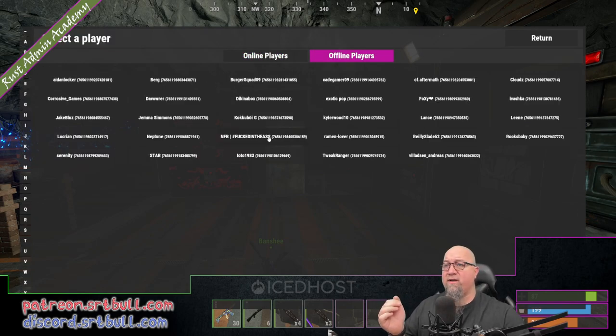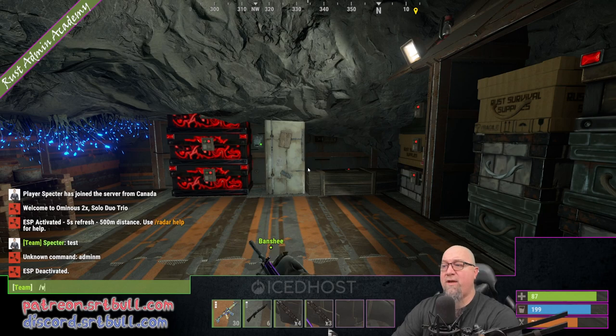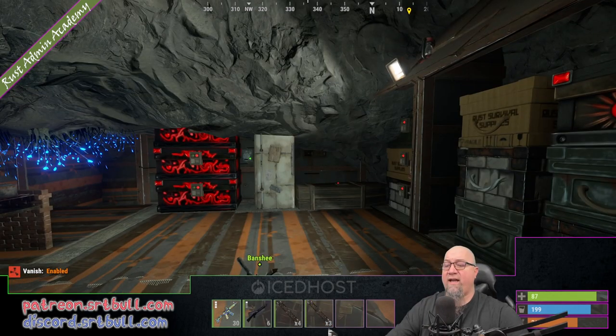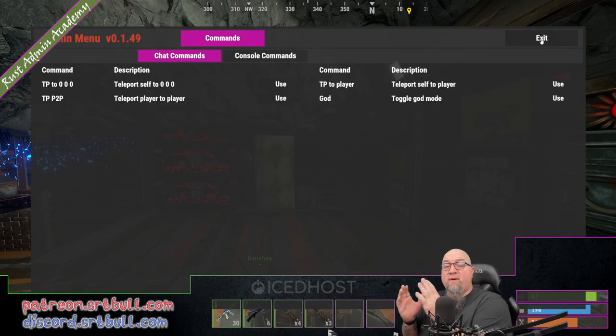However, now that I'm just in this moderator group, I only have access to a couple of different things. I have the ability to teleport to players. My teammate isn't actually on there right now, but because I did give myself that permission, I can do slash vanish and then teleport to that person.